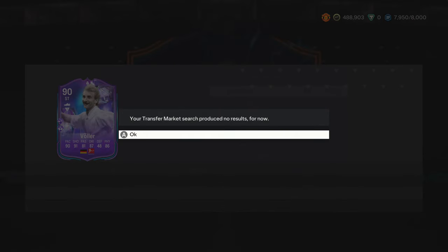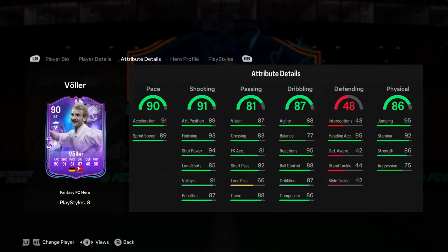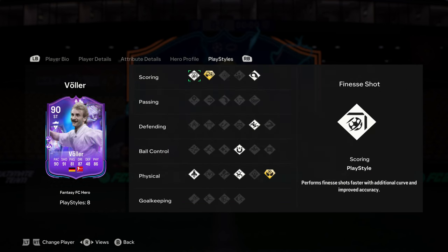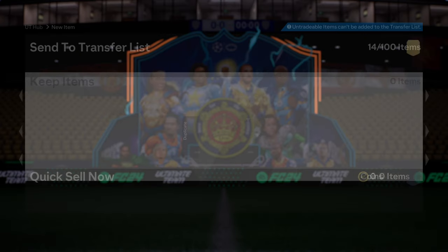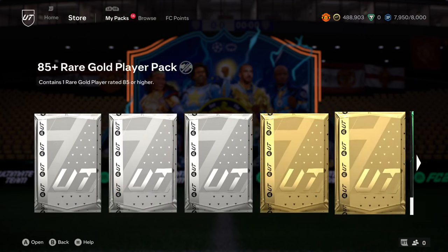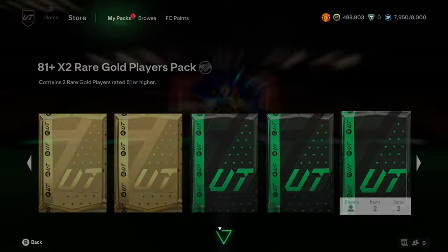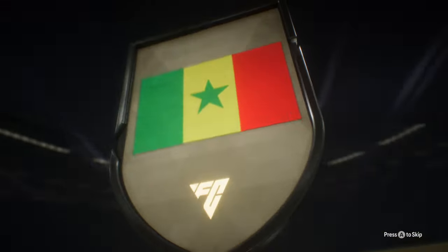Wait — for a second I thought he was gone. He's extinct? Wait, let me check his price right now. There's no way — I mean, four-star four-star, quite mid. But look at the squad — this guy is going to be so insane. My two favorite play styles, whether plus or not, have to be Rapid and Quick Step. Those two together make the player feel so quick.